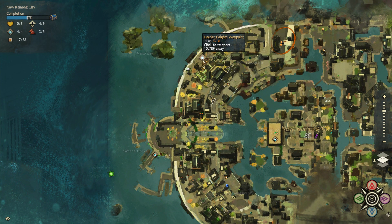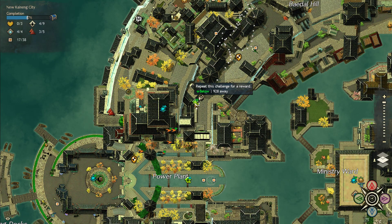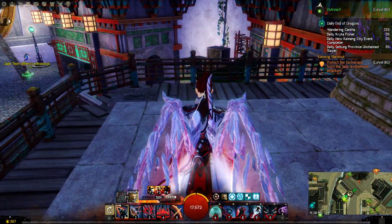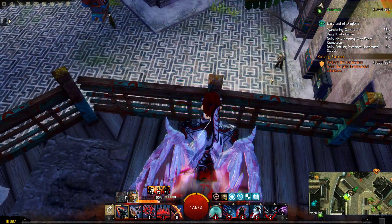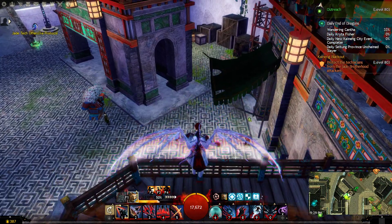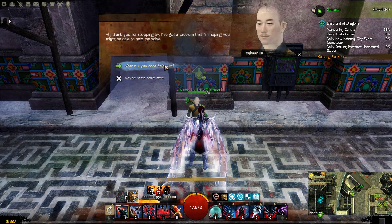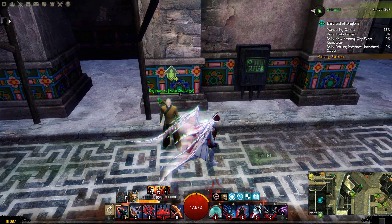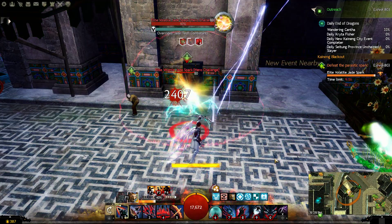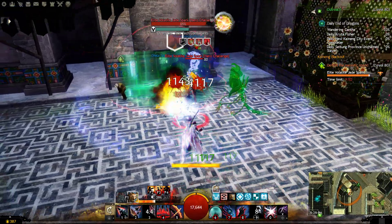I am currently just south of the Garden Heights waypoint, just next to this hero point that you see down here. The reason why I'm here is because this particular hero point is repeatable, and believe it or not, each time you complete it counts as an event. So if you come down here and talk to this person, agree to help, and then smack this spark elemental and get it completed.